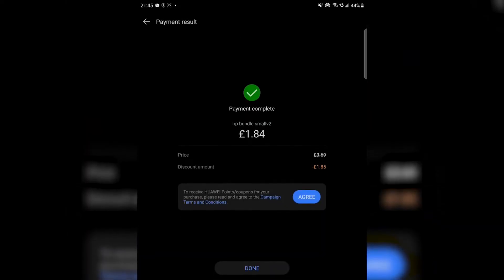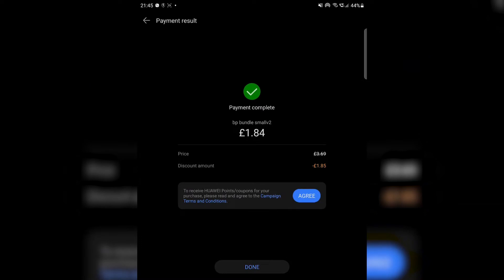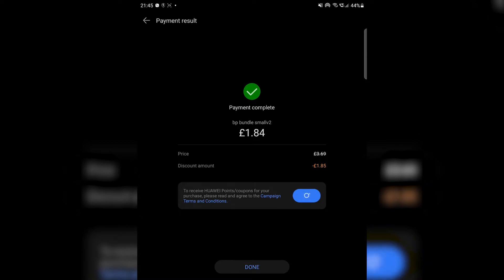Once it's finished you can see that the payment is complete. To claim the Huawei points, make sure that you press Agree to the campaign's terms and conditions at the bottom in the blue writing. If you don't click Agree, then you won't be able to claim the points. Also click Claim Points in order to get the points into your account.